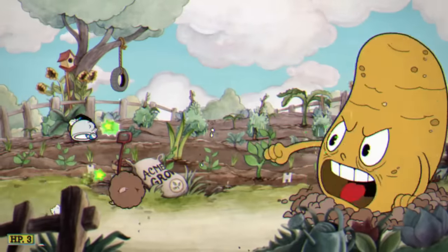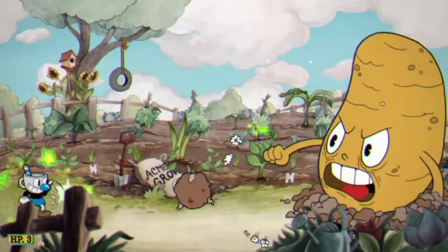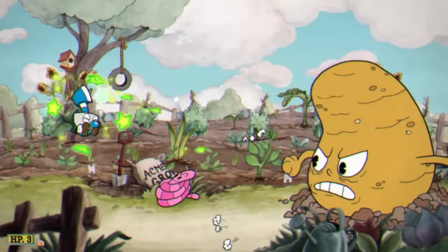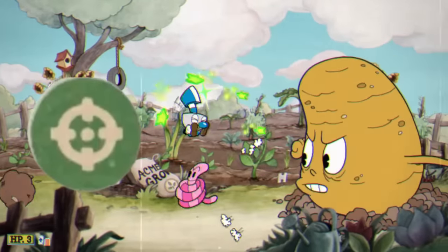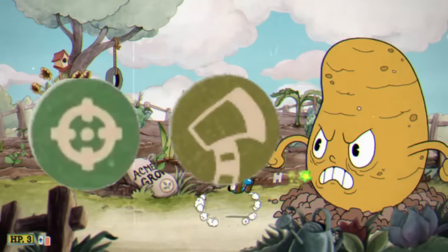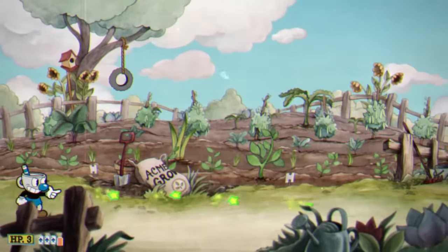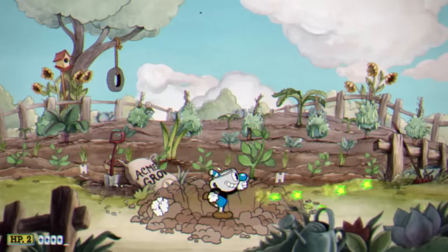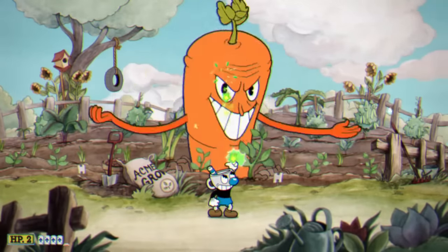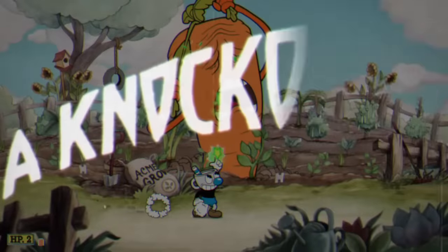The next boss up is going to be the Root Pack. For this boss fight, our loadout actually changes. For our shot we have the Chaser, for our charm we got the Whetstone, and for our Super we have Super Art 2. I don't really have much to say about this boss fight. The Chaser is actually a decent shot, especially if you use the EXs enough, and the Whetstone is really useful, especially in the final phase. And yeah, we beat them.